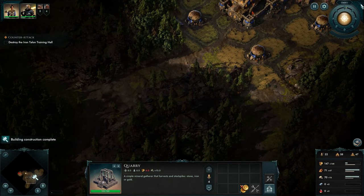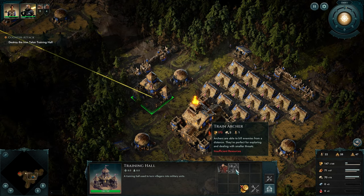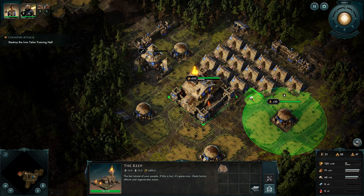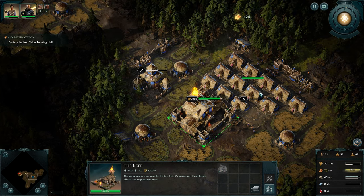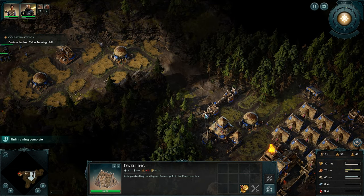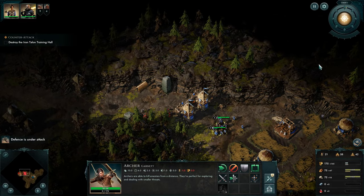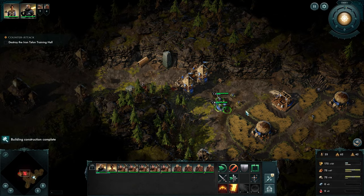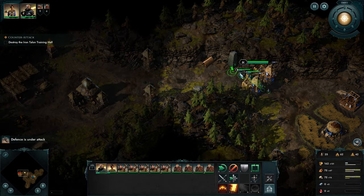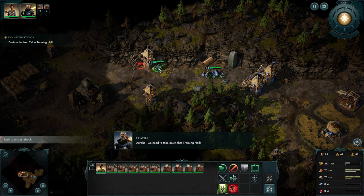We are in fantastic shape. Let's build one more and then I think I'll push forward. One down — this is fine. We need to go around, that's the important thing. After this wave we are going in. Let's repair — I need Edwin. We lured the enemies; now we need to take down that training hall.